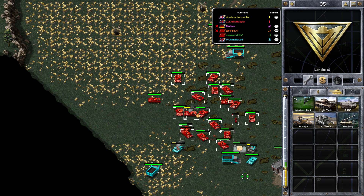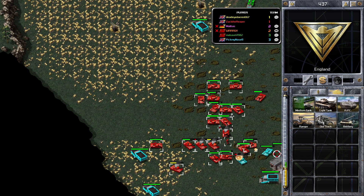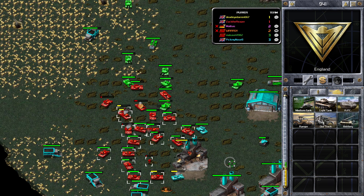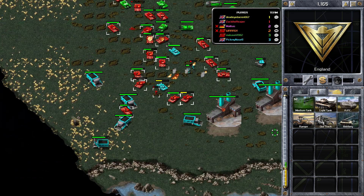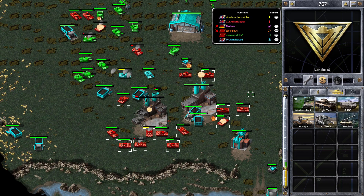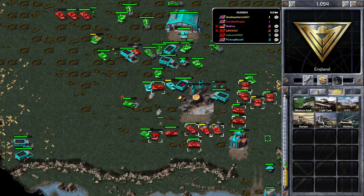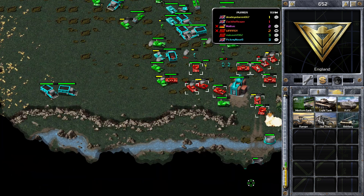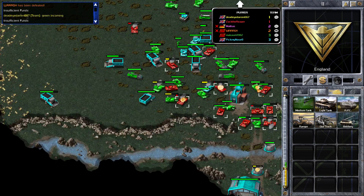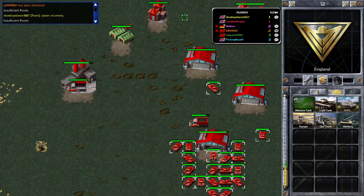I can see Green to the north — I think he's going up to my base maybe. I'll just have to do as much damage as I can here. Green is now coming down to help his teammate. We're going to try and get these three ore refineries down — that will really damage his economy and put me in a better position. But there are just a few too many tanks and I'm surrounded, so I'm going to be losing these tanks right now.